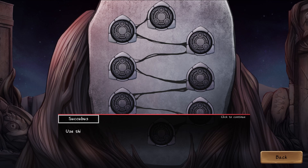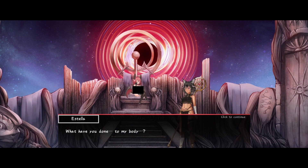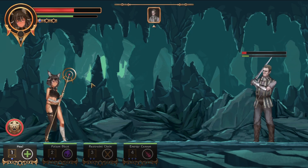The succubus also leaves you with one last gift and bestows upon you a powerful succubus tattoo that allows you to cast magic. Similar to a normal succubus, though, you must power it up by performing certain activities, which we'll look into later. And that basically sums up the main premise of the game.